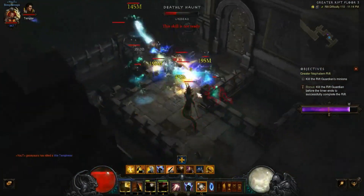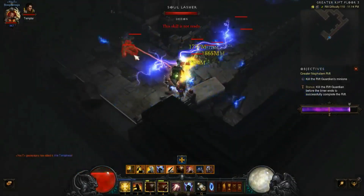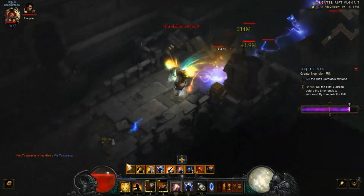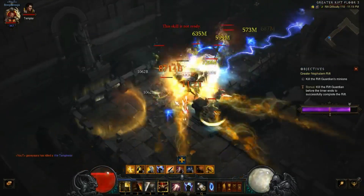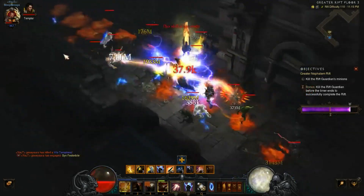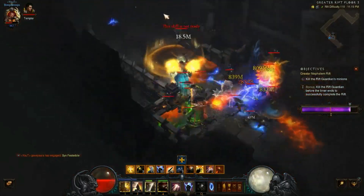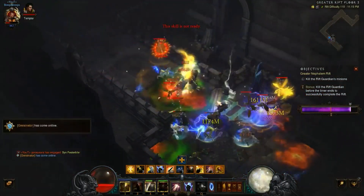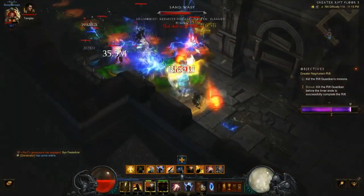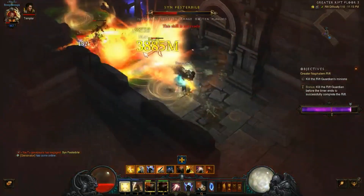In this build, if you find that you don't need the extra survivability of Indestructible, you could change that out for Finery as the passive, which will give you additional damage. Let's see what pylon this is. This is another tough spot to kite in - there's just no real space for you to move around. I do happen to proc the tornadoes from the kill streak, which helped a lot in that situation.